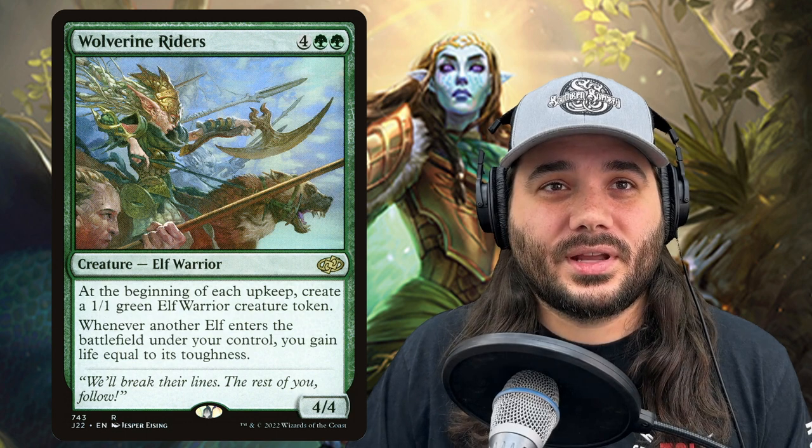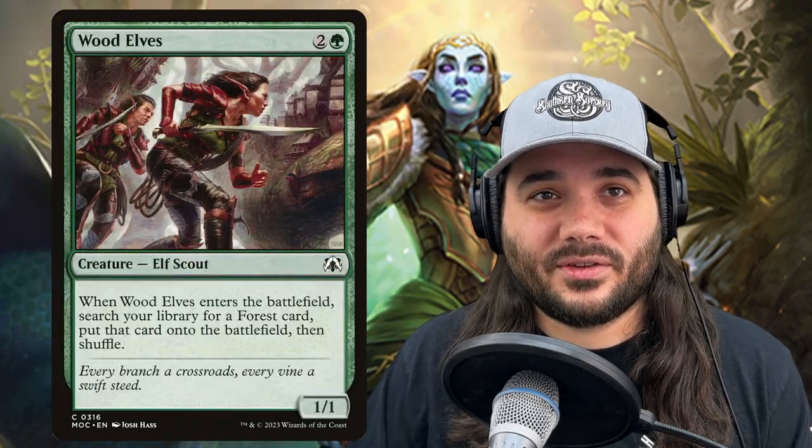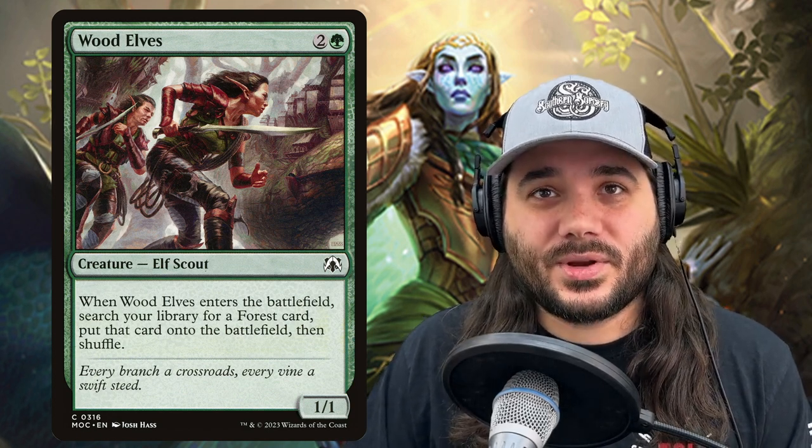Next, we've got Wood Elves for 2 and a green — an elf scout. When it enters the battlefield, search your library for a forest card, put that card onto the battlefield, then shuffle. That gets us through our creatures.